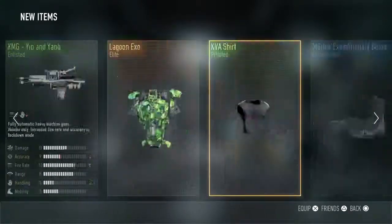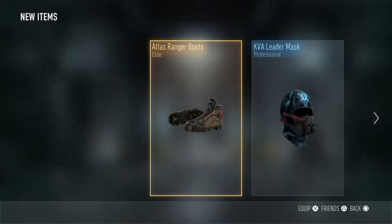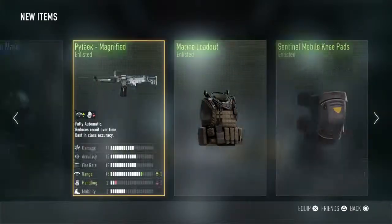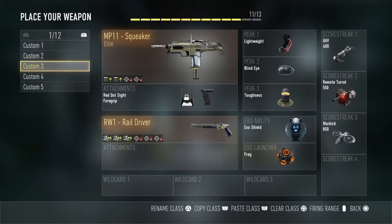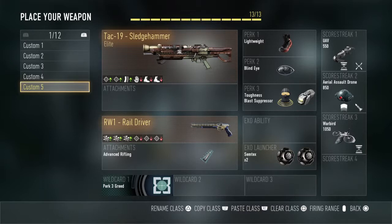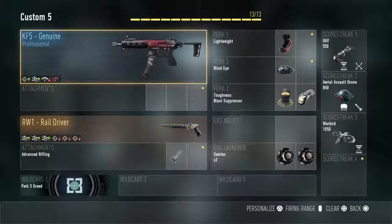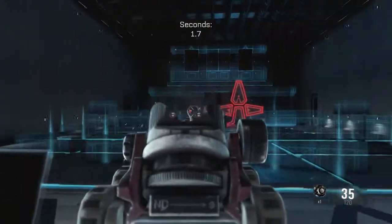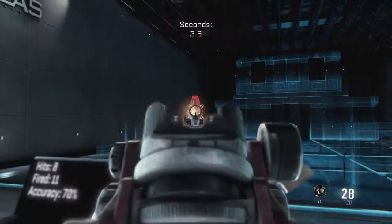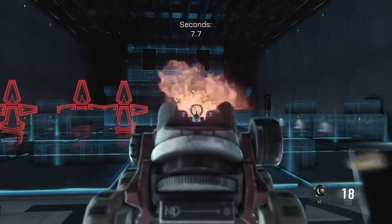That is all of them — we didn't open loads, there's only 13, that's the most I can get at the minute. I did get some nice armor, I got quite a few duplicates, but the KF-5 Genuine — that is such a very nice gun. It does plus one damage, plus one accuracy, minus one range, and the range is still 10. We can take it to the firing range and show you what it's like. Such a nice gun — that is such a quick kill: one, two, three.